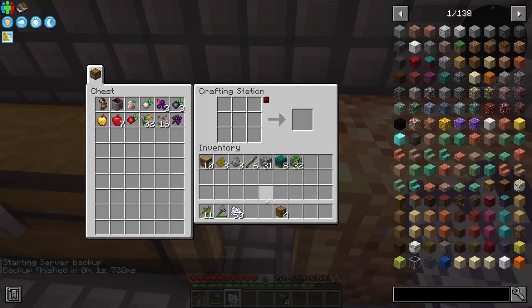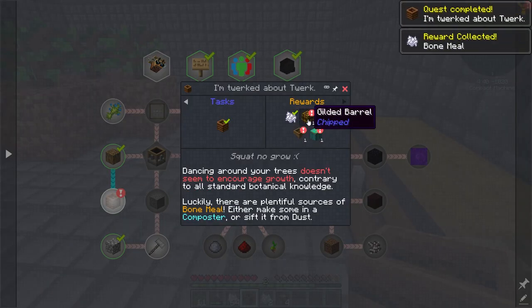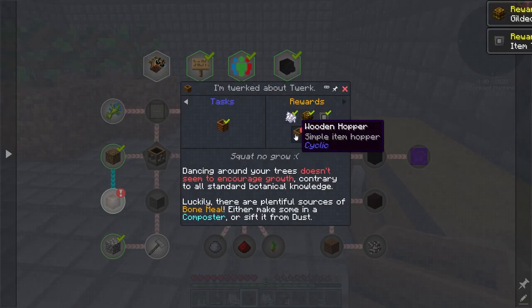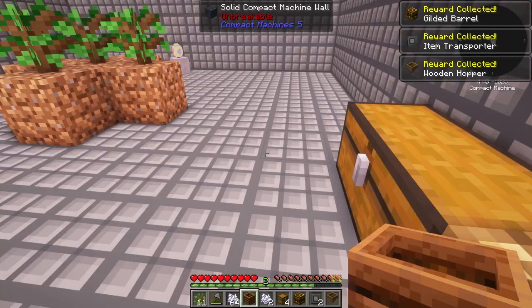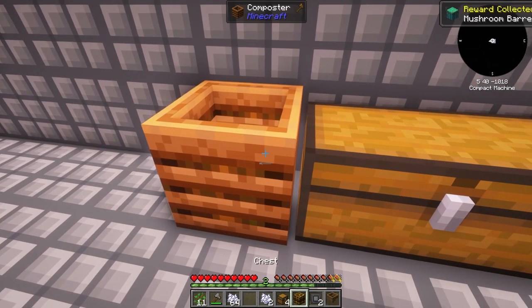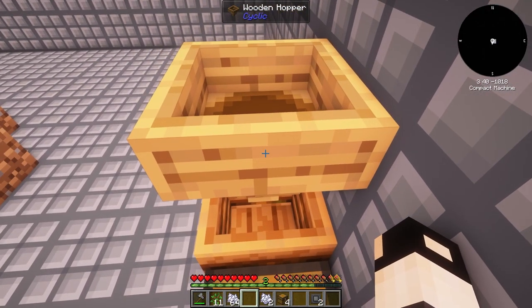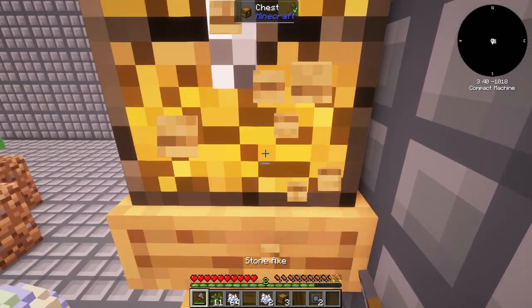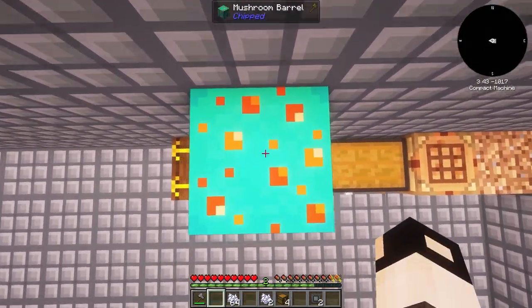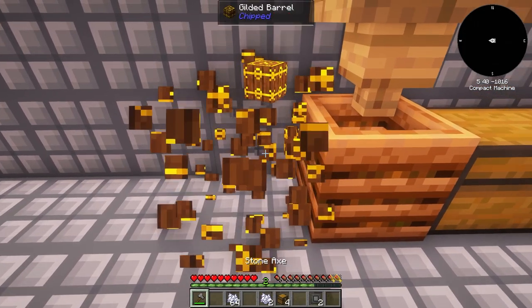The composter gives us a few things: some bone meal, a gilded barrel, an item transporter, a wooden hopper, and mushroom butter. Now let's figure out how to automate this. There's a nice-looking barrel and the chest on top — they're giving us everything we need to semi-automate this.